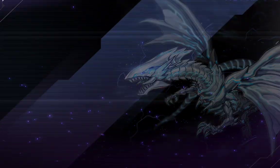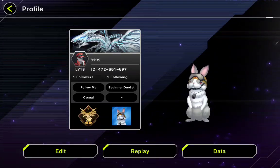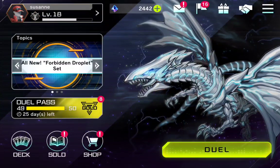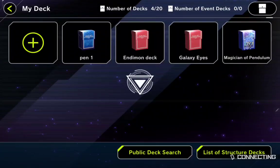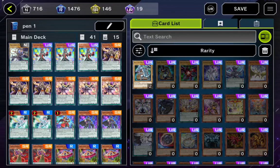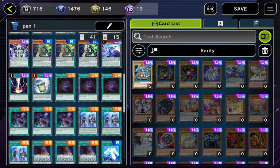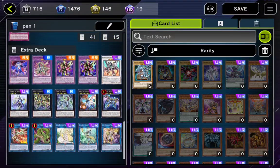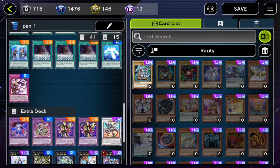Hi guys, welcome to my channel with Suzanne. Today I'll share Maknikov's Dwelling Deck, which I'll be using today simultaneously in two battles. You can see all the cards are super rare and ultra rare, so it took me around over 500 dollars to build it. You can take a shot of this deck and build it on your own.